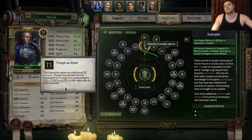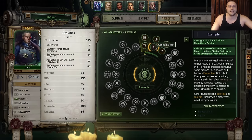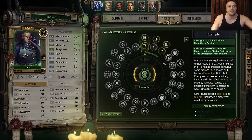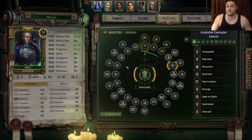For Exemplar, Perfection Under Fire is great on every single character. Eager for Battle — the talent that gives extra action points — is also great on every companion and your main. So Abelard needs tanky Exemplar talents: Perfection Under Fire and Eager for Battle and you're good to go.